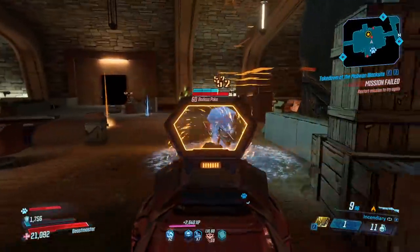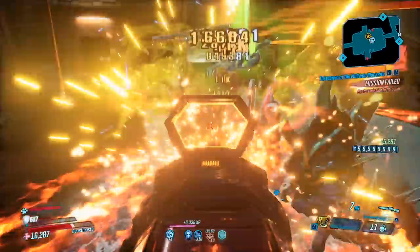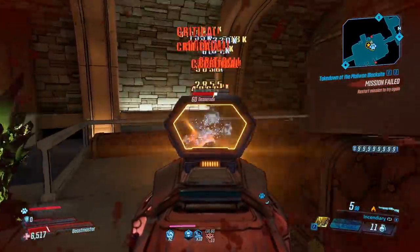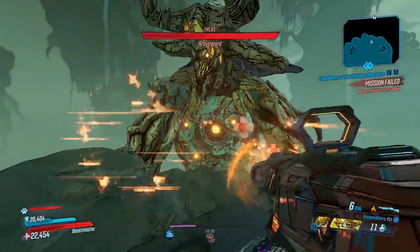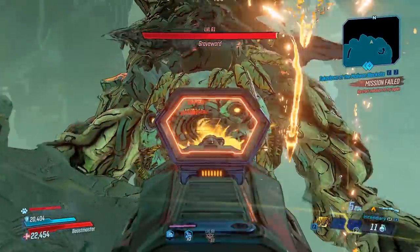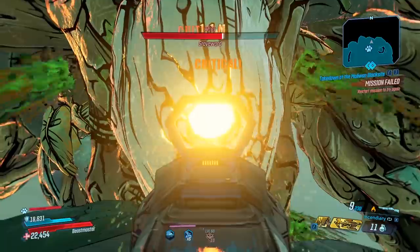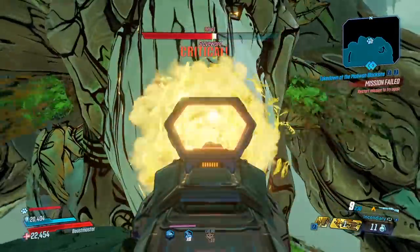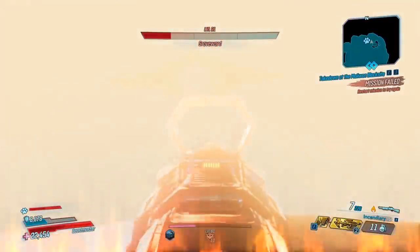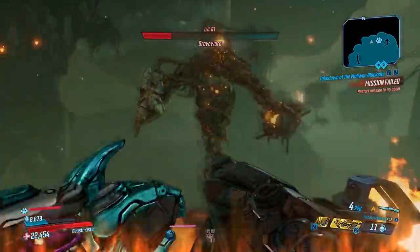Now for mobbing, this thing is pretty awesome. But I'm a little bit worried about bossing. For example, somebody like Grave Ward means I would have no stacks because I'm getting no kills. So here's Grave Ward — go for the chest. That's not bad for a single shot of damage, but we can't stack kills, which means no crazy fire rate. Also, it is limited range — Grave Ward is too far away, which means I'm not landing shots.